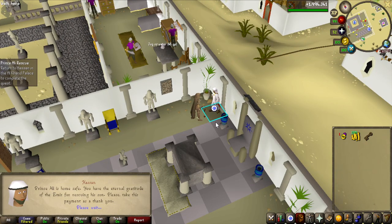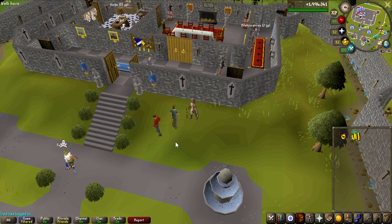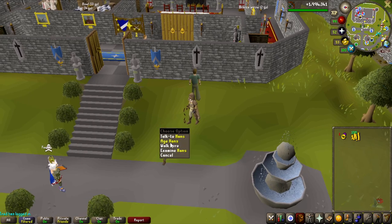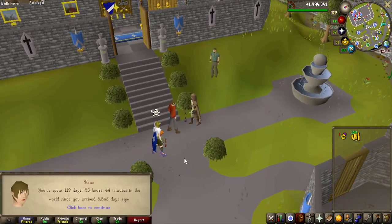This is the first quest in the chain completed: 3 quest points, 700 coins — Prince Ali Rescue with 249 quest points. Since the creation of this account, how long did it take me to complete Prince Ali Rescue? The answer is 5,543 days.